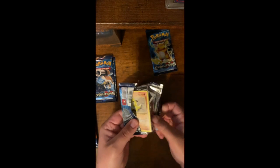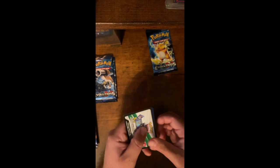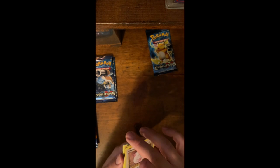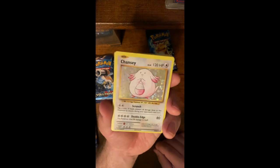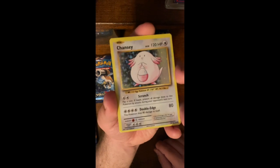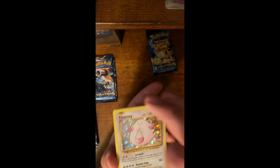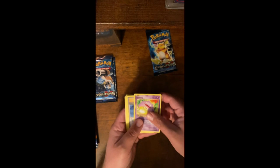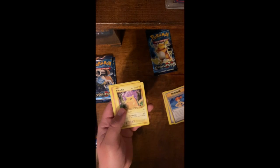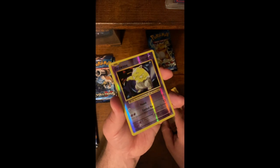All right, without further ado. Pokemon XY Evolutions Elite Trainer Box, the first pack. Right off the bat, we got a Rare Holo Chansey. That's a cool card, I will take it. I've actually got one of these from the original set. We've got a Koffing, Trainer, Sandshrew, Ponyta, Magneton, Pikachu, Machop, and a Reverse Holo Drowzee. Cool.